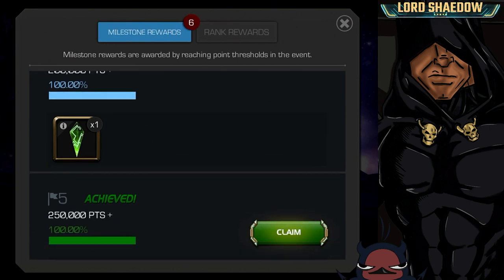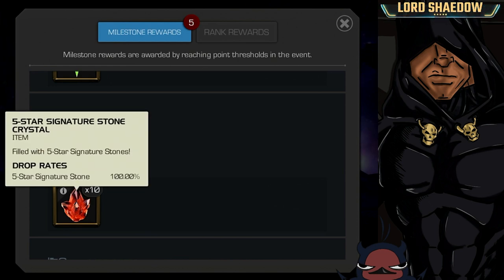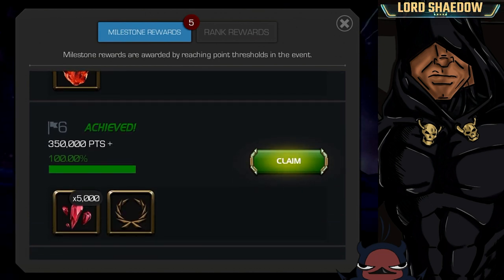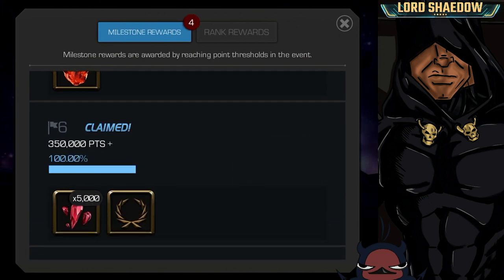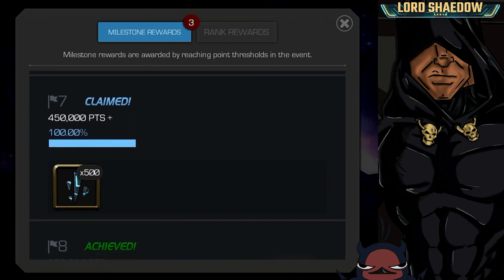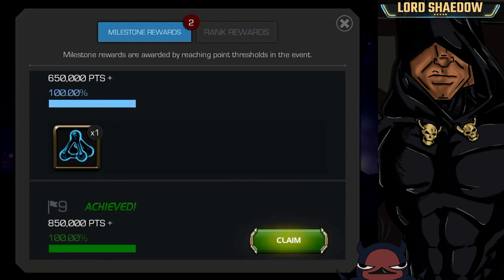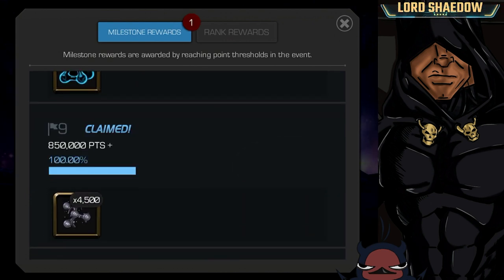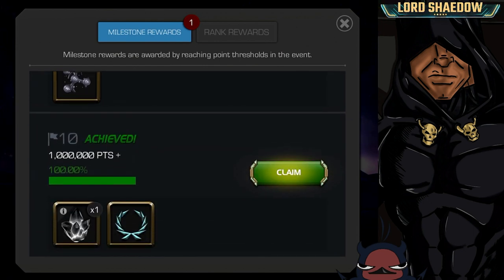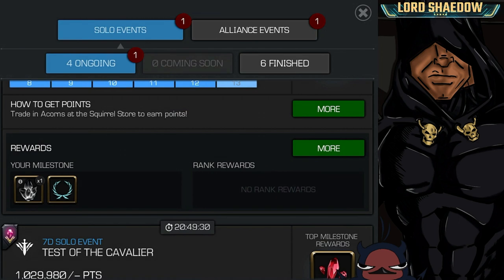This legendary crystal gives you a chance at a five-star — more than likely you'll get a four-star. Then we've got 10 more five-star signature stones, so that's 20 total. And then 5,000 five-star shards — lovely! 500 more six-star fragments, another T2 alpha — gimme gimme! Some T5 basic fragments, and finally a five-star awakening gem crystal that we're going to open right now.